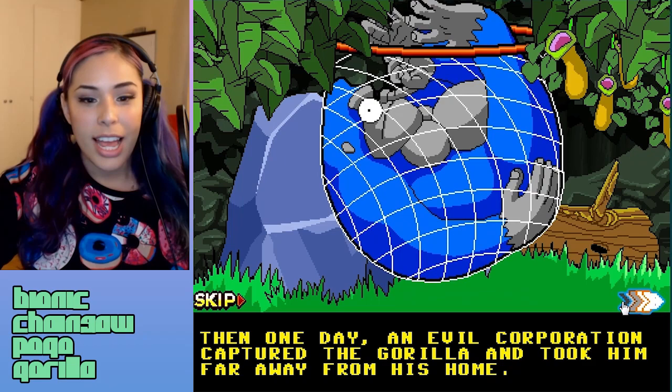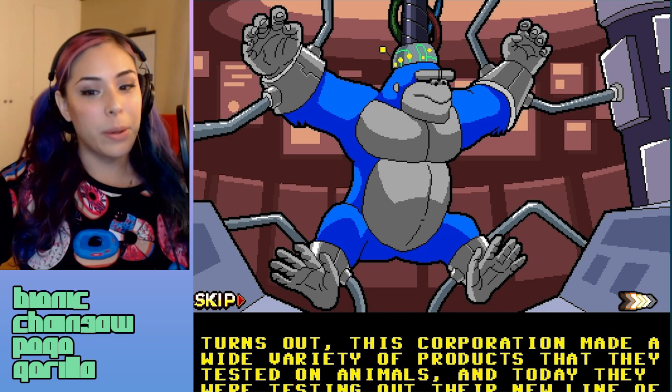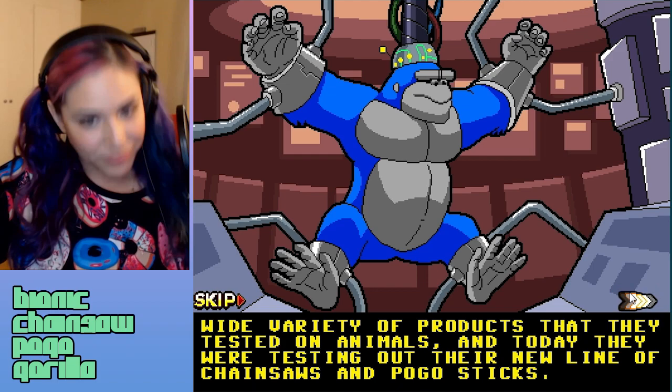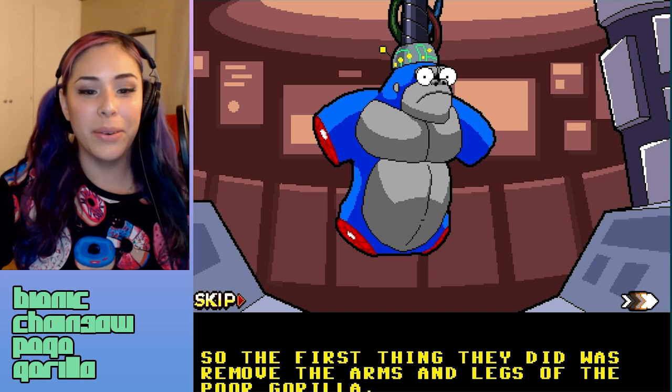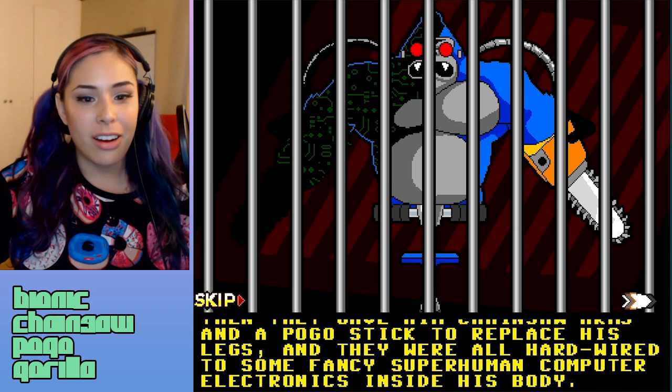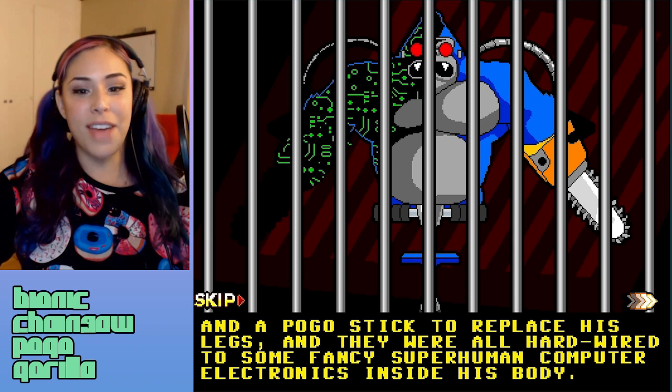Oh no! Turns out this corporation made a wide variety of products that they tested on animals. And today they were testing out their new line of chainsaws and pogo sticks. They chopped his arms off! So the first thing they did was remove the arms and legs of the poor gorilla. They then gave him chainsaw arms and a pogo stick to replace his legs, all hardwired to some fancy superhuman computer electronics inside his body.